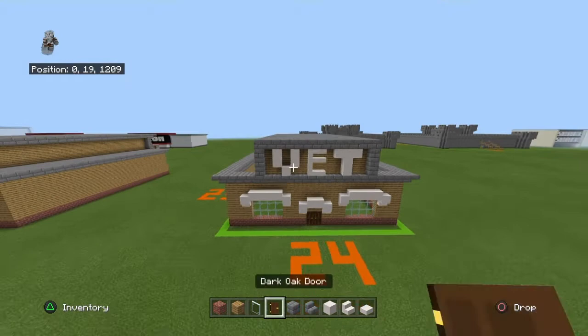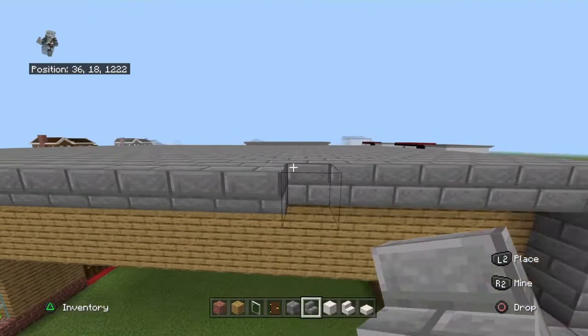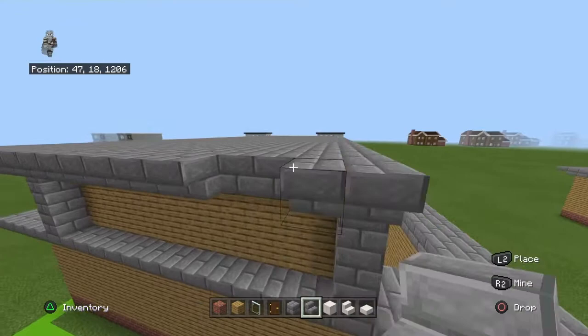Around the top row of stone bricks at this top section, do the same thing as on the bottom level — place upside-down stone brick stairs going all the way around.